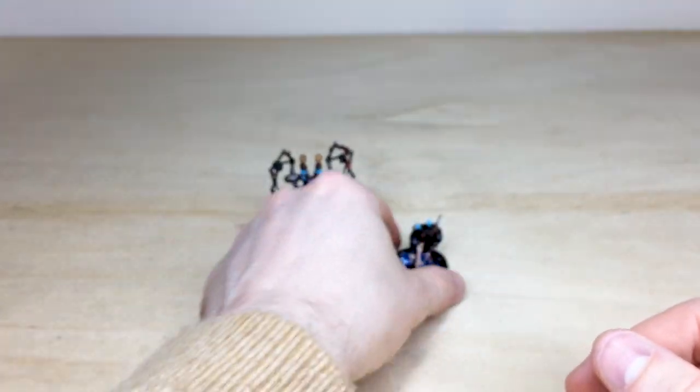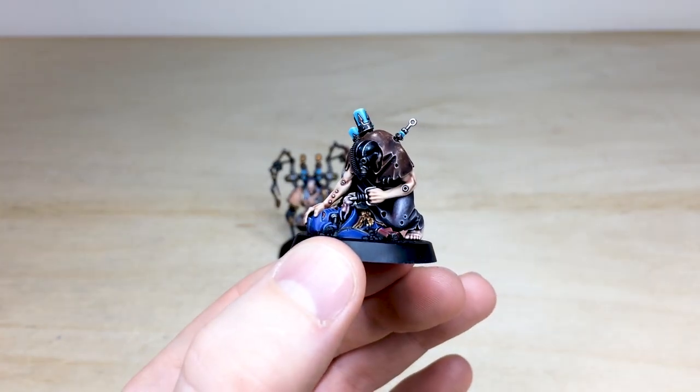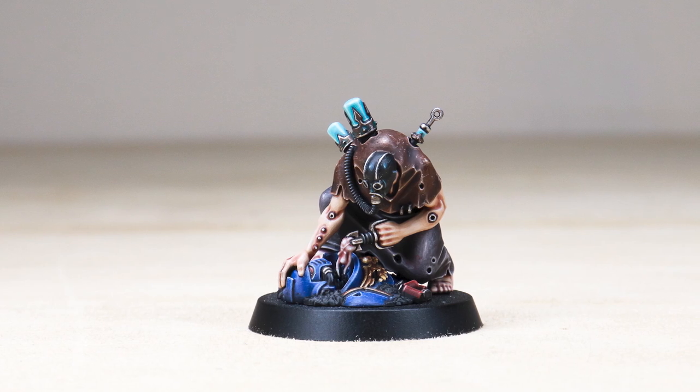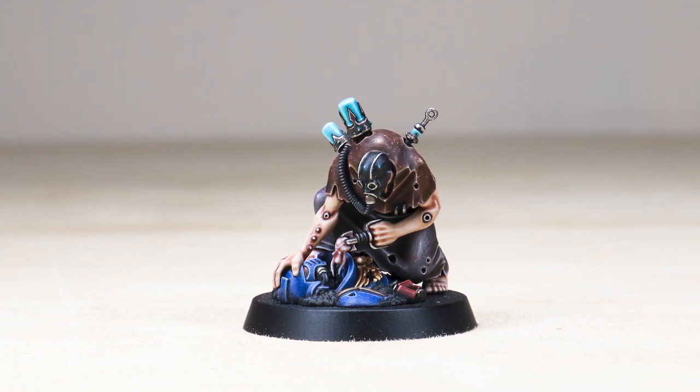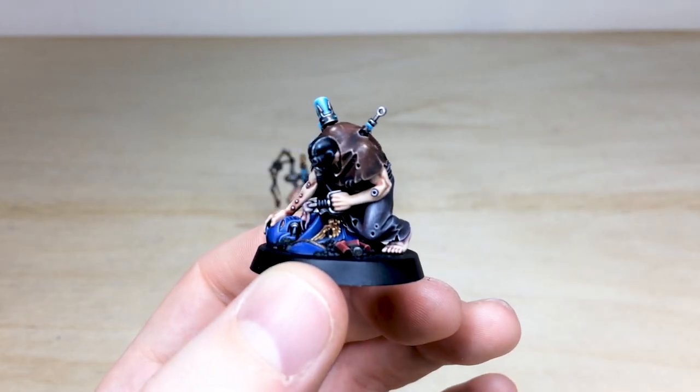Then we have his acolyte, and I really love the fact that Games Workshop made this miniature to match the original artwork — showing him doing the exact thing he's doing now, which is extracting gene seed. Really cool. You can see all the little details and the texture on the cloth work as well.